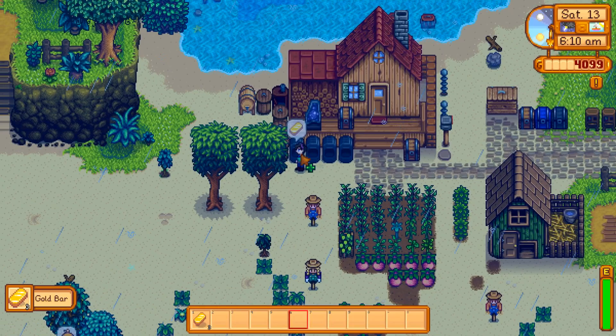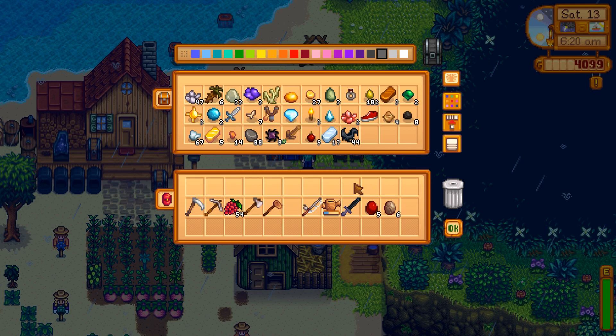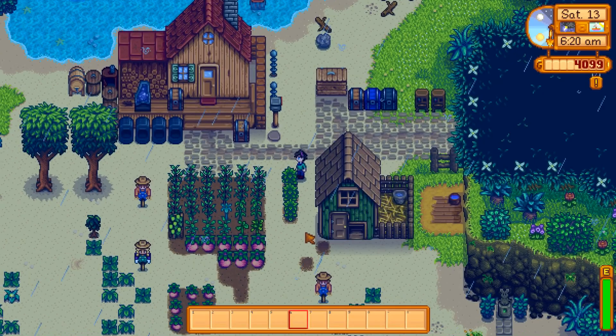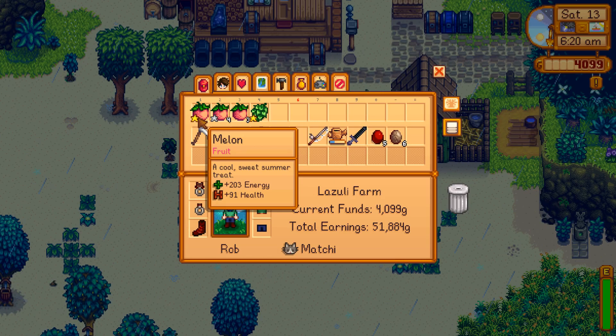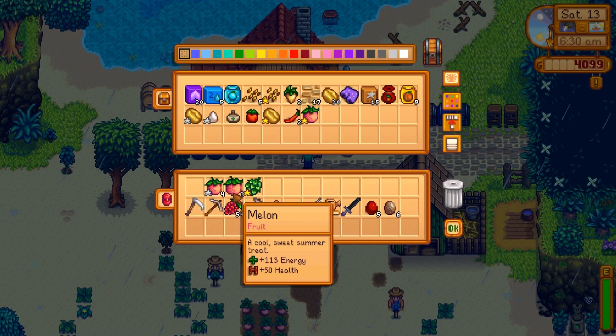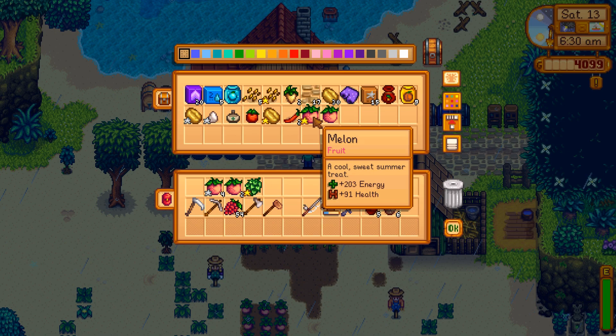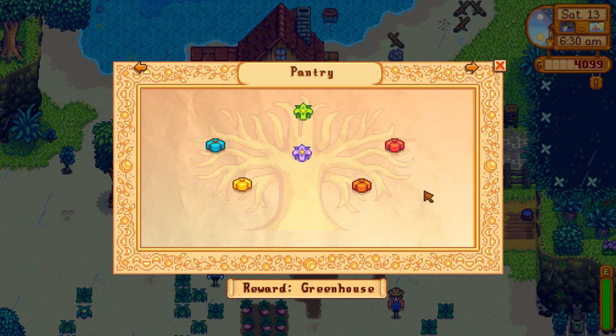First, let's get all of our gold bars - these are going to be nice because eventually we're going to need them for sprinklers, that's what I plan on using them for. We don't have to water our crops so that's nice. We have our first pool of melons and some more hops as well. Only one gold star melon, but that's fine. I'm going to keep one normal melon because the quality crops bundle needs melons specifically, so I'll go out and buy a few more seeds.